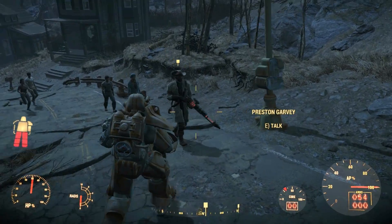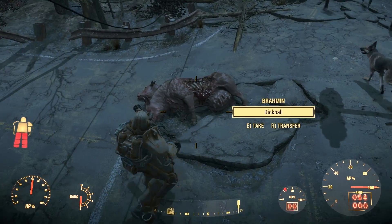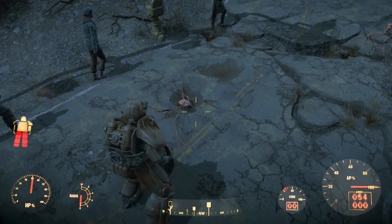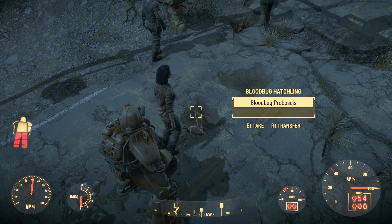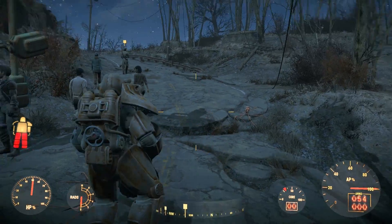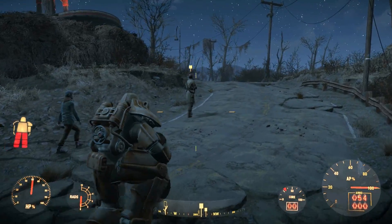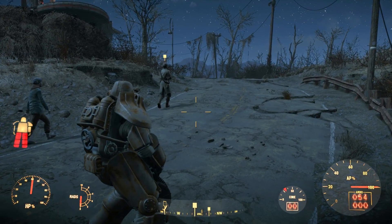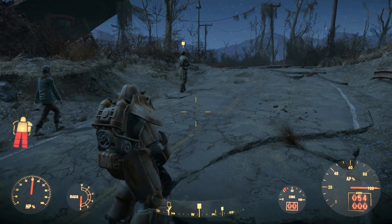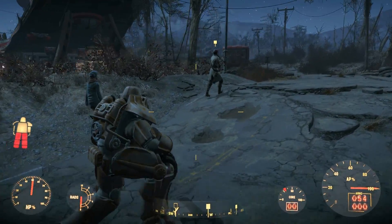Okay, I need to go to third person just in case we run into bad guys — it will be easier to see them coming. Come on guys, pick up the pace! We need to keep moving. Bobby pin. Blood bug. I can't believe we're going to Sanctuary just because Mama Murphy had a vision. It looks like the fusion core — under core — we have about between 25 and 30 left. I really don't know how else to transfer this armor.